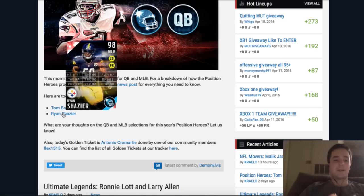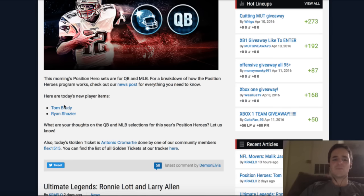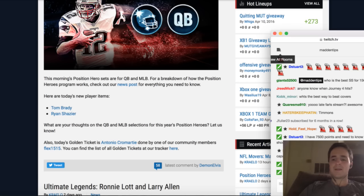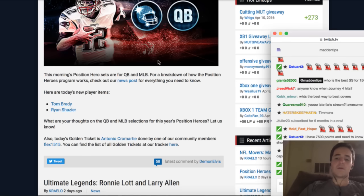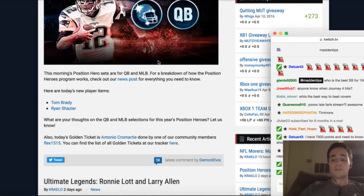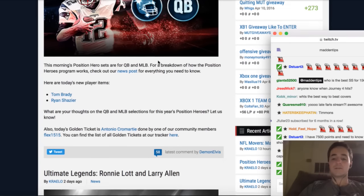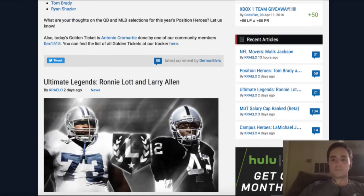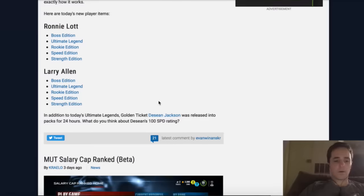Shazier with 96 speed at middle linebacker — got to be the fastest in the game at that position. 98 hit power, he's got a big hitter trait, great zone coverage, and he's really, really strong. You'd figure they'd make this guy a little weaker, but he's super strong. 90 play rec is the threshold I like, and I think this guy's going to stop the run and be legit. Shout out to haters saying Lawrence Timmons has the same rushing capabilities — which is nice, but something you don't want to miss out on.